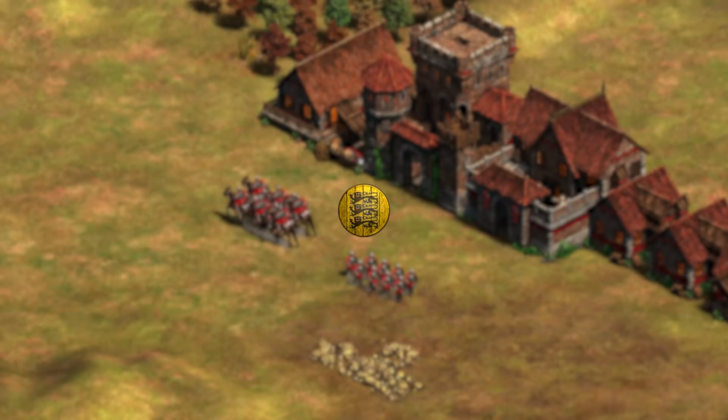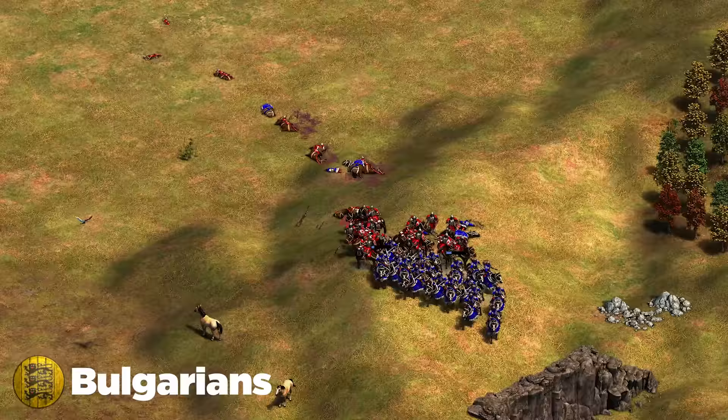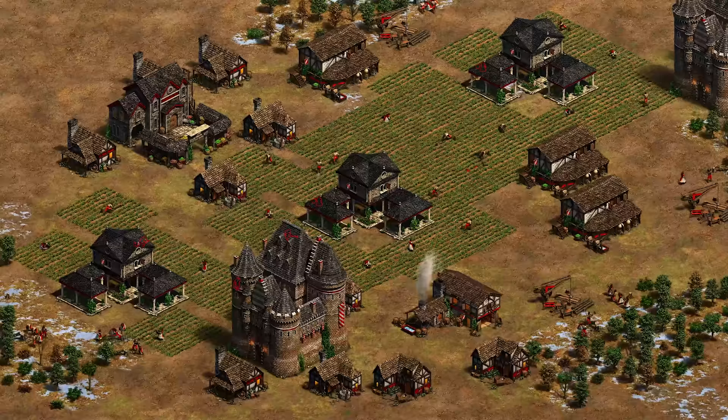Next up are the Bulgarians. As someone who's a really big fan of them, I can tell you their biggest weakness is that they completely die to cav archers. If your civ is even remotely good with cav archers, highly recommend going for it. Their best response is skirmisher and defense or their own cav archers, which isn't great. Civs like Mongols and Huns dominate this civ.